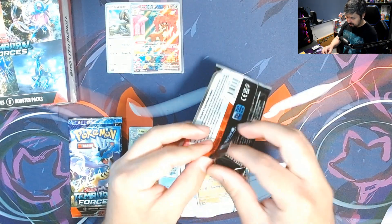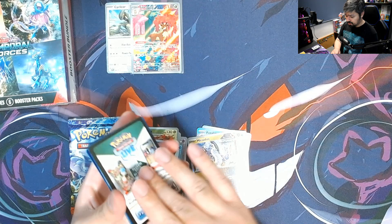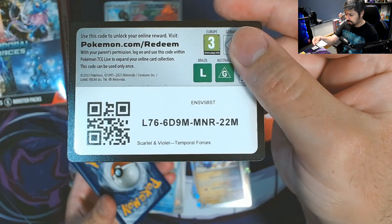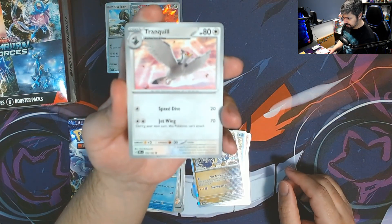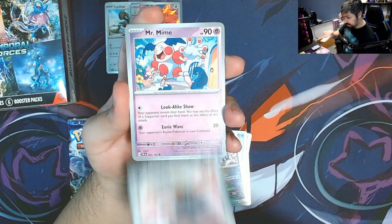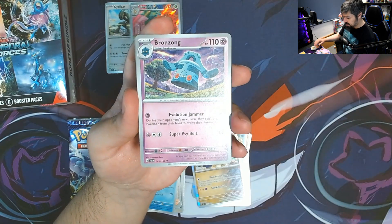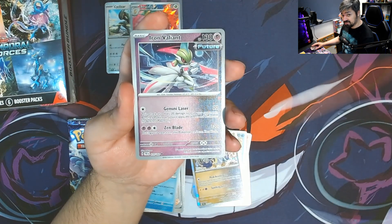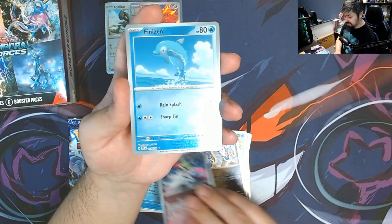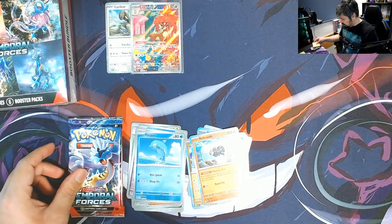Next pack. We got a Tranquill, Wynaut, Raichu, Fantina, Growlithe, Nosepass, Scream Tail, an Iron Valiant reverse, Finizen reverse, and a Relicanth for the rare with a Lightning Energy.